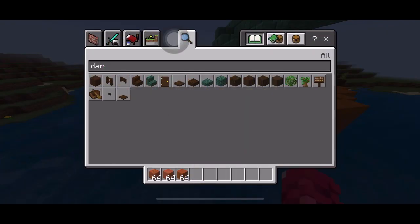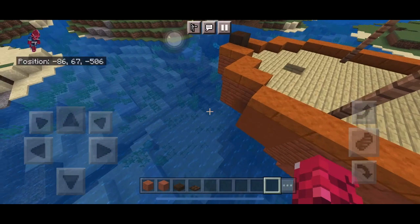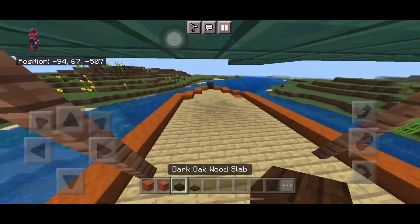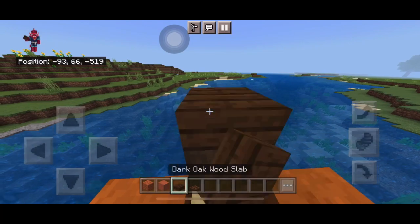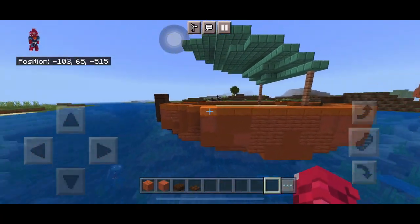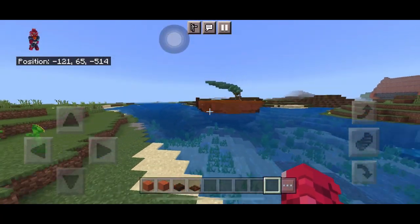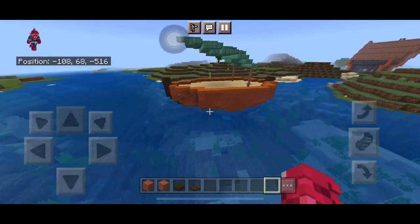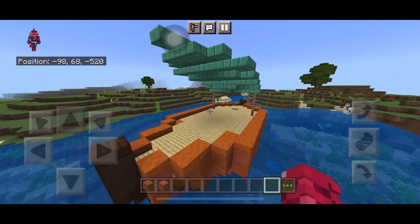Grab a dark oak slab and a dark oak trapdoor. At the back, add the trapdoor, and at the front add a slab on top of the logs from the framing. It should look like this with the roof and the framings.